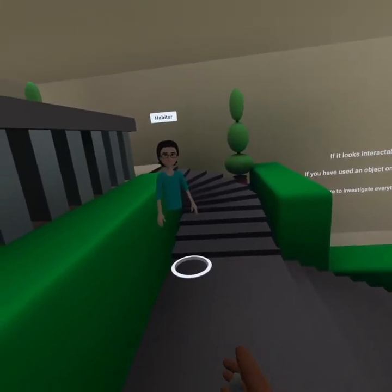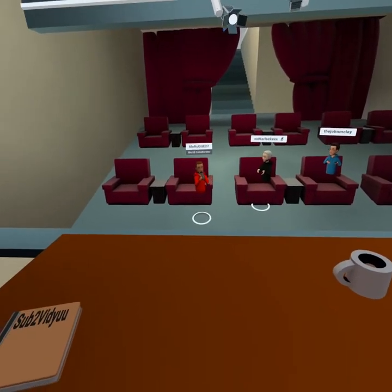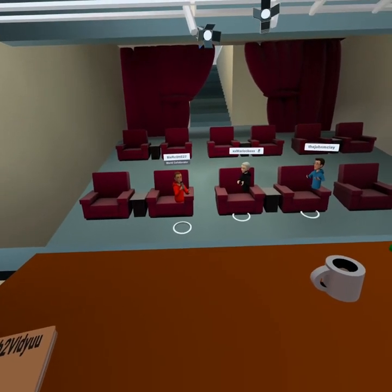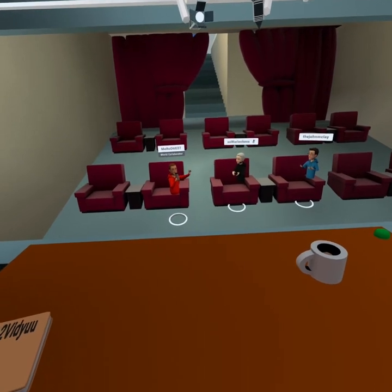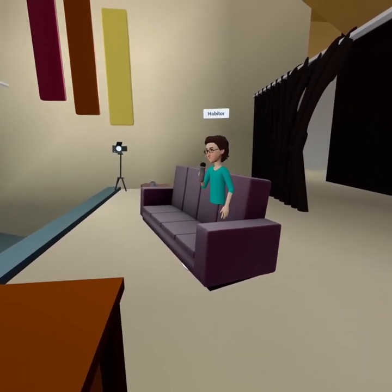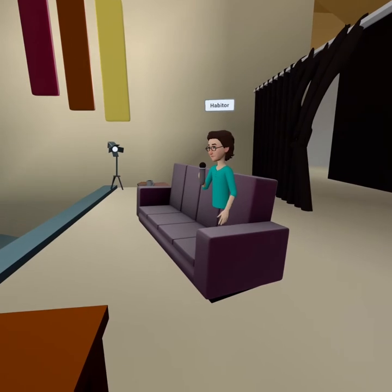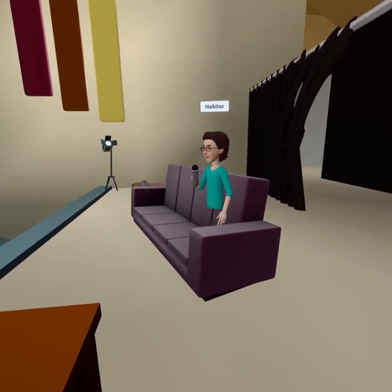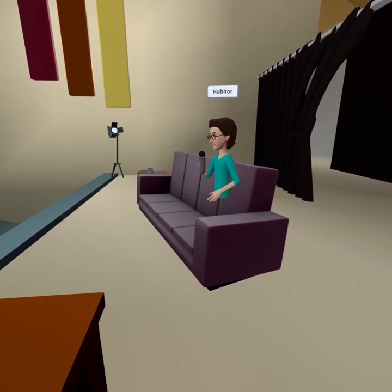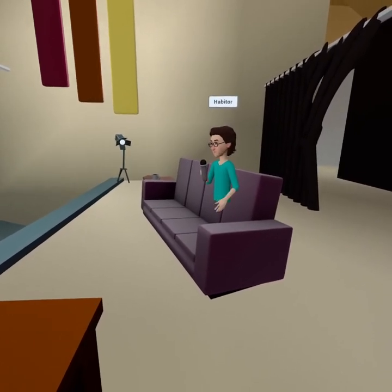We're now transitioning back to the studio for some impromptu questions for Habiter about escape rooms. When you're starting design on a brand new escape room, do you have any tips for getting inspired when looking at a blank slate? Typically I come at it from two directions. Direction one is theme — for the current room I'm working on, I was really excited about a dungeon theme, so I started designing the knights first and explored from there.